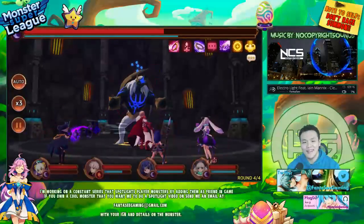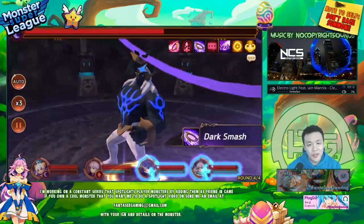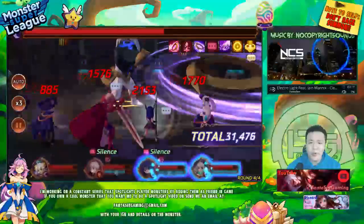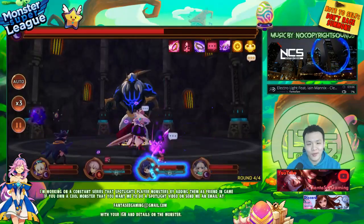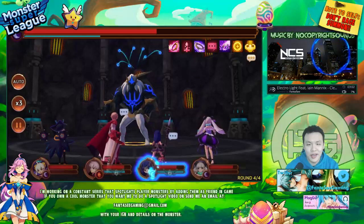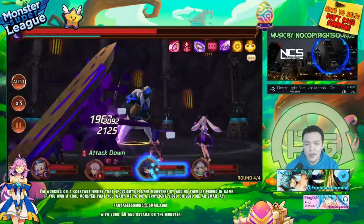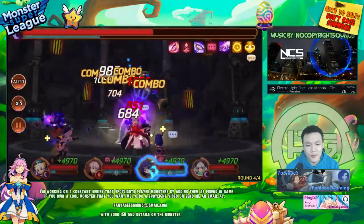Hey, what's up guys? Welcome back. So I'm in the middle of farming my Dark Dungeons for the day. I'm just going to finish off this last run before I go out. I actually realized that I think it might be a little bit faster to run the Dark Dungeon with a Sapper comp, because of how much HP the boss actually has, or maybe he has really high defense or something like that. So it's definitely taking a long, long time to kill him.